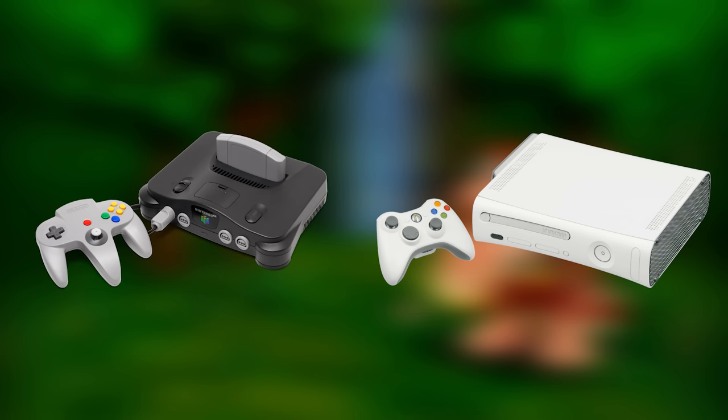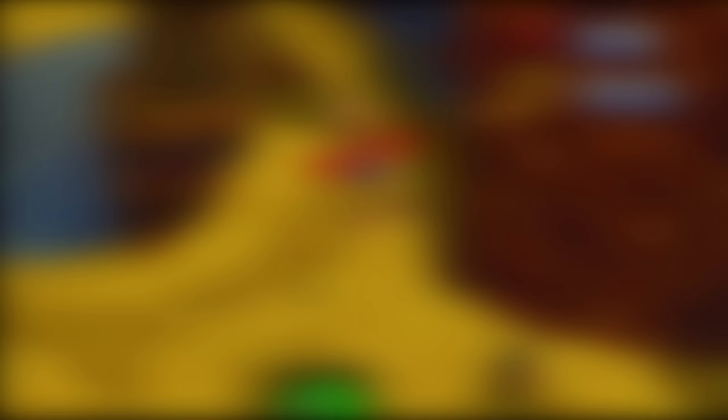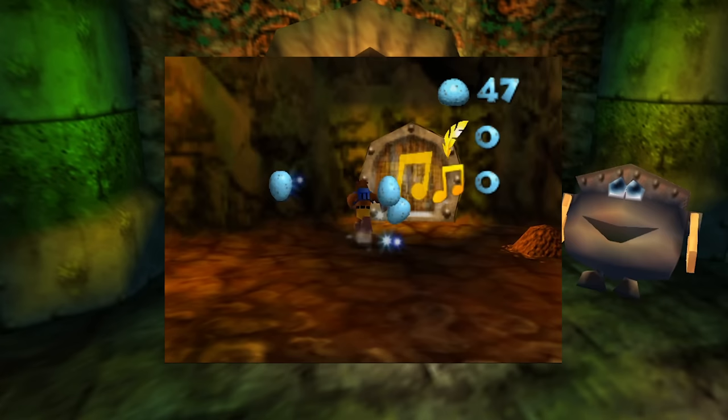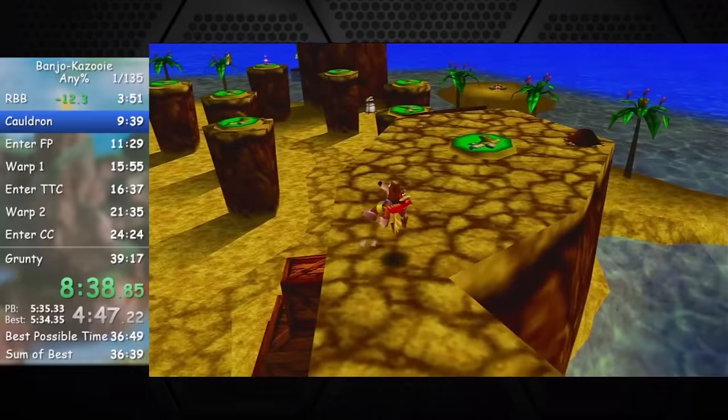Perhaps the most broken menu in all of speedrunning though is from Banjo-Kazooie. Originally released on the N64 by Rare, Banjo received an Xbox port after the studio was acquired by Microsoft. While many tricks are shared between versions, the Xbox features a unique and groundbreaking exploit that completely revolutionizes the game. For the longest time, Banjo's speedrunning was limited by a single obstacle: throughout the game there are 12 note doors requiring an increasing amount of musical notes to enter. Each world contained 100 notes for a total of 900, and while most gates can be bypassed, the 8th door cannot — requiring the requisite 810 notes and forcing the route to collect 90% of all notes throughout the game.